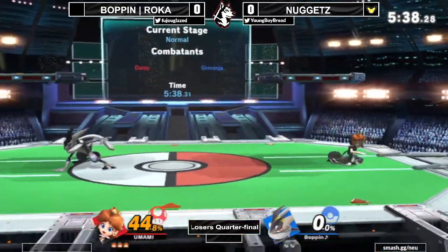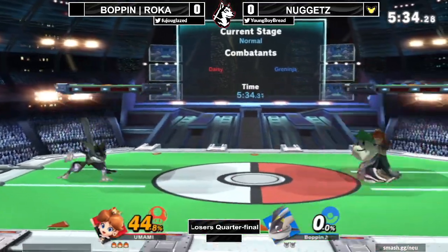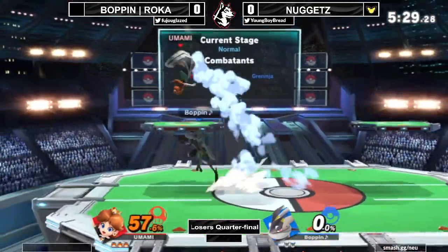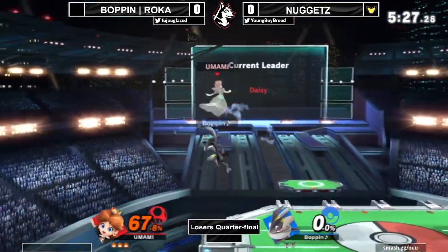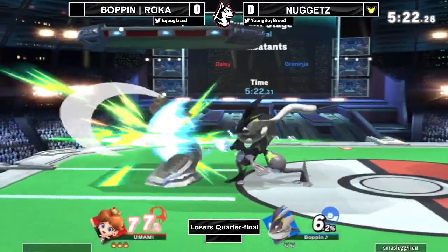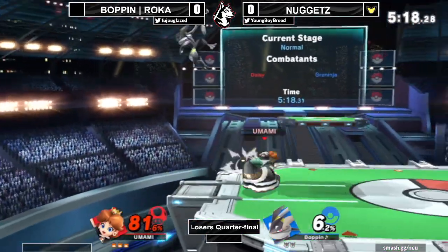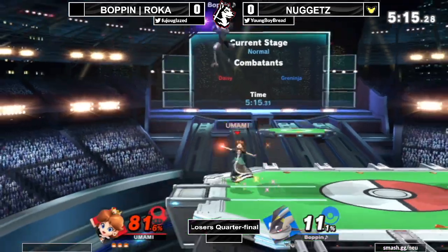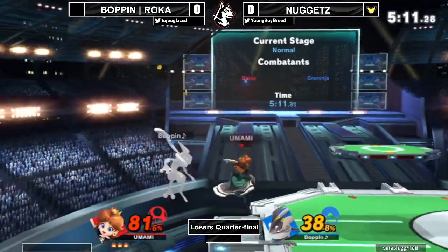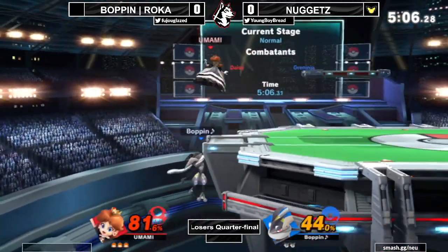Greninja is in a hard spot — he's gotta find something, reach deep inside and find a very big combo. Could this be it? A really good advantage state — get Daisy in the corner. That parry to jab could do it, just keep Daisy in the corner. Daisy is pressuring Greninja's shield. He's abusing the fact that Greninja's shield is not great — you can just down air that stuff for free.